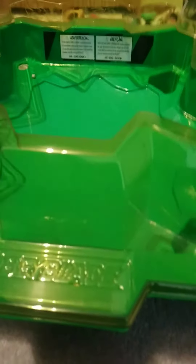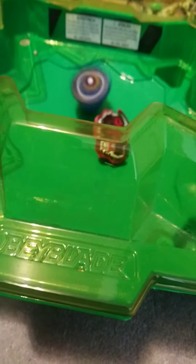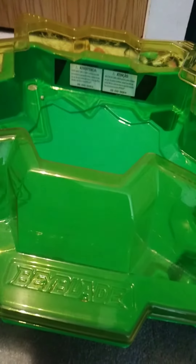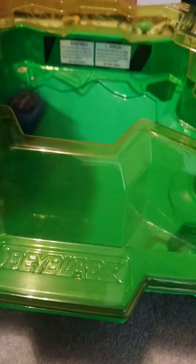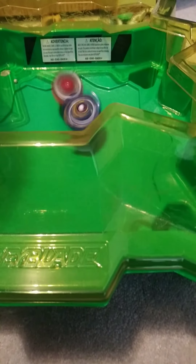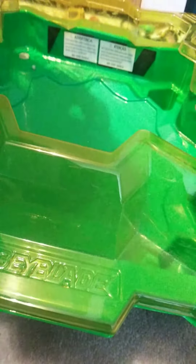Next will be Sword Valtteriak versus Troger 04. 3, 2, 1, let it rip. Survivor finish for Ogre. Survivor finish for Ogre. 3, 2, 1, let it rip. Survivor finish for Ogre. It is 1-1. 3, 2, 1, let it rip. Ogre 04 with a burst finish. Ogre moves on — and it was 3-1.